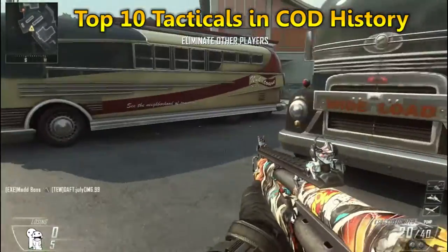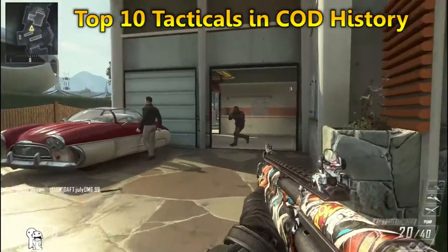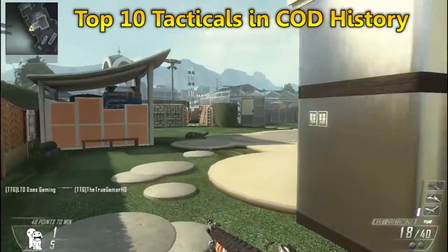At number 5 we got Nova gas — a very nice one. It's very good for disorienting and stunning your enemies. A very nice tactical grenade.